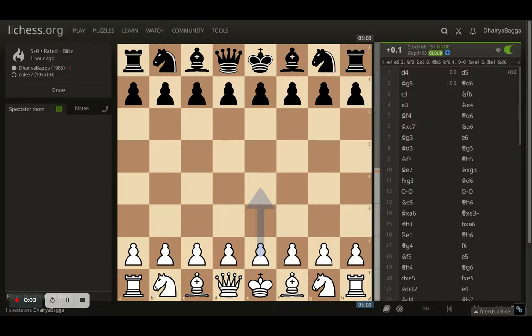Hey chess lovers, welcome back to the Chessyard. This is Dhairabagga and today I'll be showing you one of the games that I played an hour back. I was playing here as white and I started off with d4, opponent responded with d5.